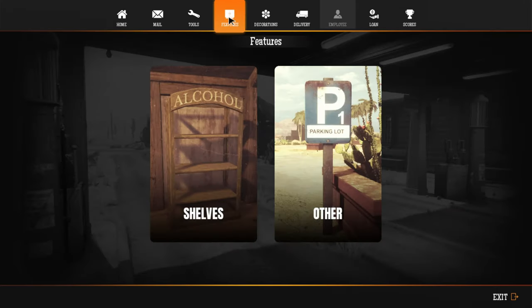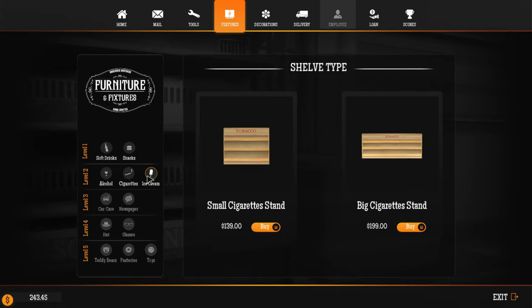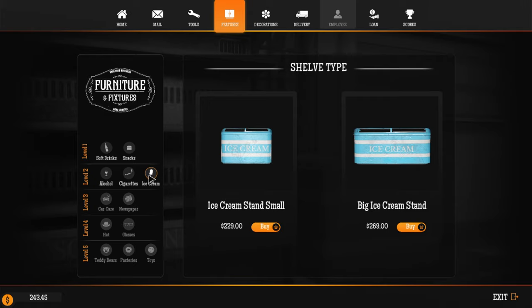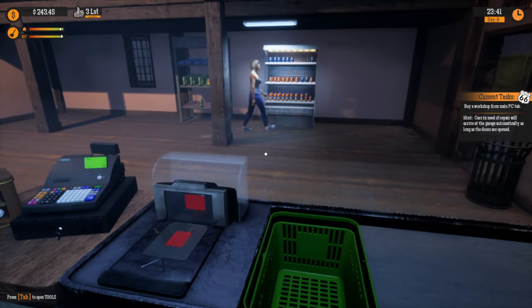I don't know if I should do that quite yet, or get some more things like cigarettes or ice cream or something. I like the ice cream. Maybe I should get the small ice cream. Not yet — let's save up a little bit of money first.